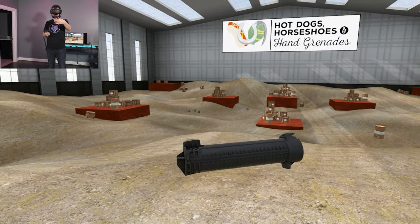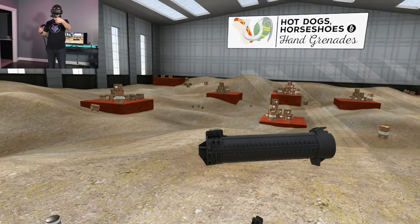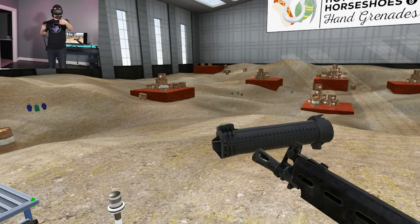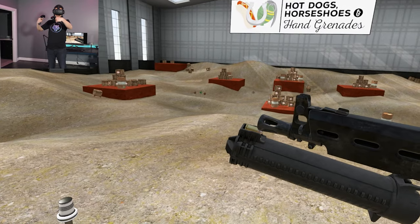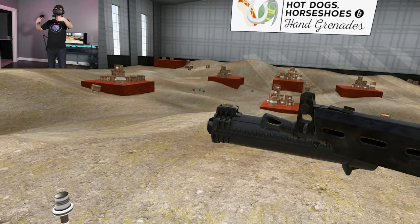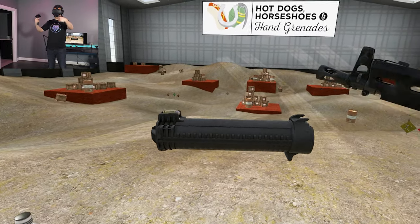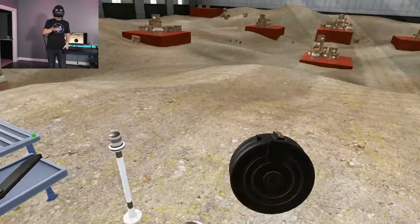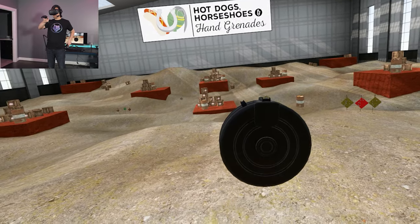You might be tempted to call this a drum magazine, but it is really a helical magazine. If you imagine DNA as a double helix — just that spiral — this has the rounds oriented in a similar fashion, spinning them around like so. This differs from a drum magazine, which has everything in pretty much the same plane.